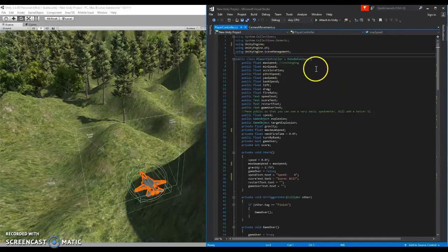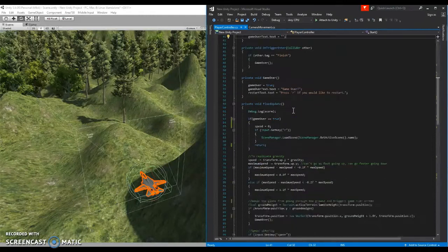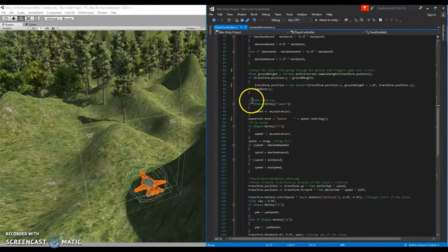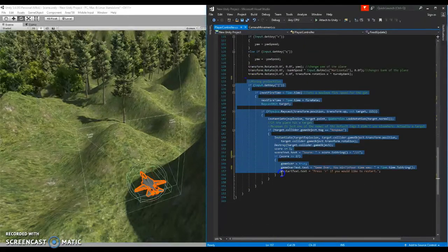I'll briefly go over what the code does on a higher level. You have your variable declarations. You have the start function, which will obviously start the program. When you hit play, all of these variables are instantiated and the game begins, which will then cause the update function to run every frame. This will check for keyboard inputs and run the physics engine — gravity, keyboard inputs affecting your speed, pitch, yaw, bank, etc., and the projectiles.